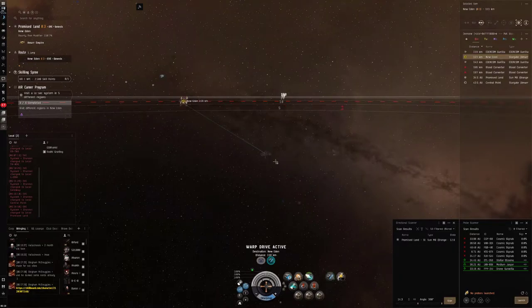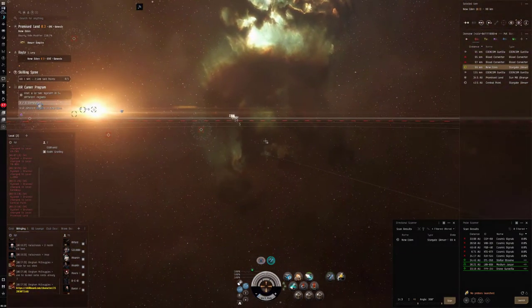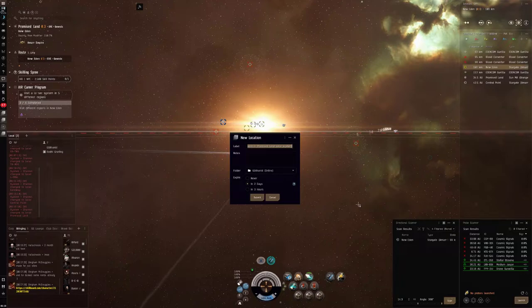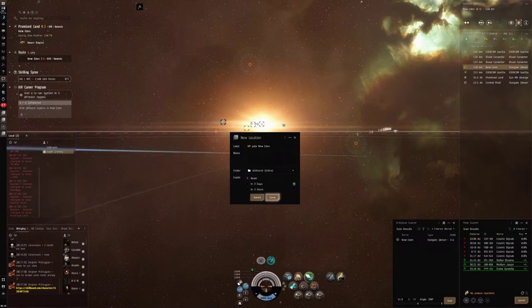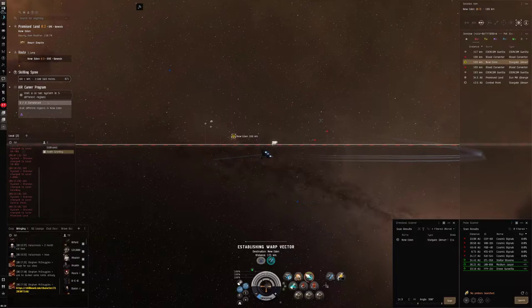We've got some Blood Raiders - Eden Comms are taking care of them. Nothing on D-scan, so let's burn toward the gate with the micro-warp drive and get into warp range. We'll make an off-gate perch and call it 'New Eden.' Once we get into range, this bookmark is going to be permanent. There are some sites here we can scan down; I'm just not sure if this guy wants to kill me. At 150 - there we go. Jump on contact, cloak up.